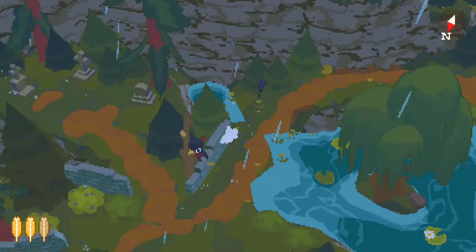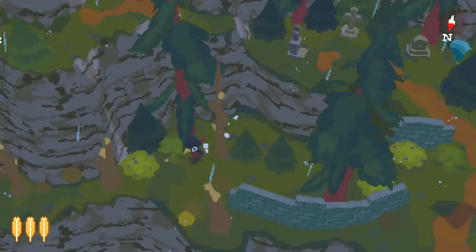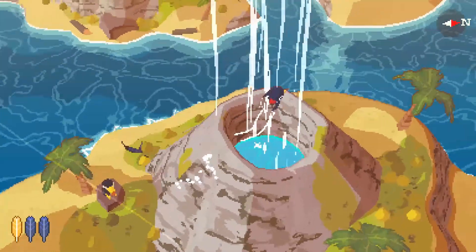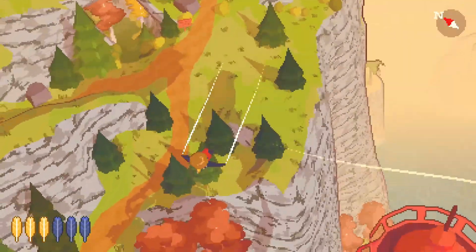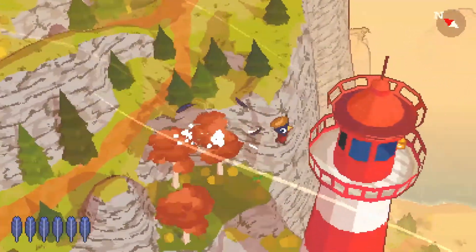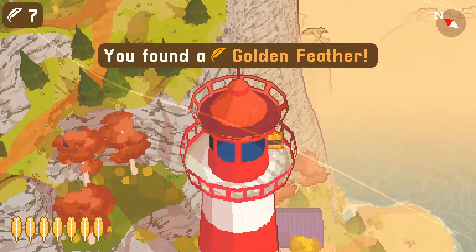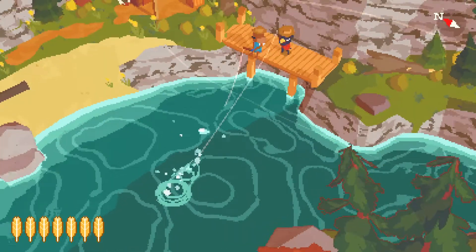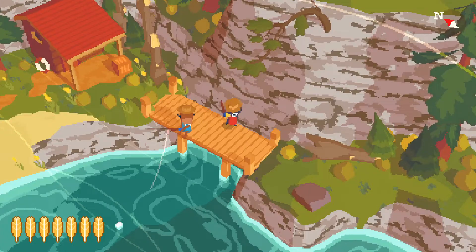Number 8: A Short Hike is a lovable, charming, wholesome indie game that came out in 2019. If you haven't heard of this game before, I would highly recommend looking into it. You get to explore freely on your own around this hiking trail island. There are plenty of cool moments and fun things to find when exploring. It doesn't overstay its welcome — you can finish it within about an hour. On the island, you can find someone that gives you a fishing pole, and fishing is as easy as throwing out your line and pressing the button at the right time while pulling back on your pole.